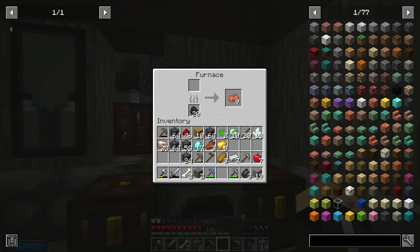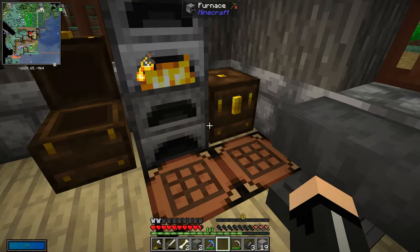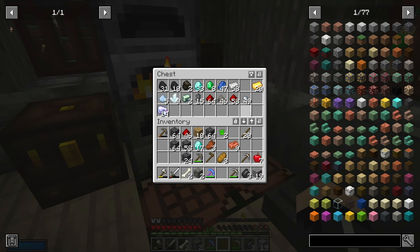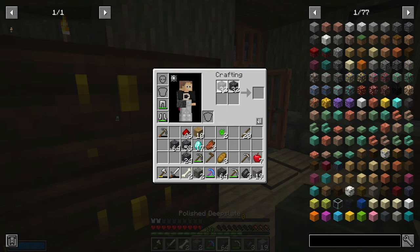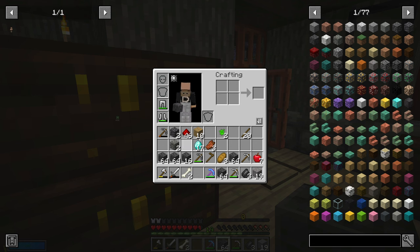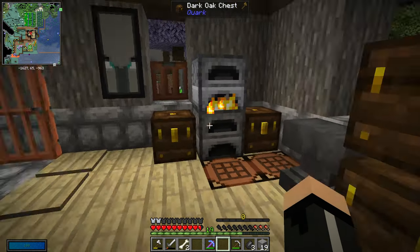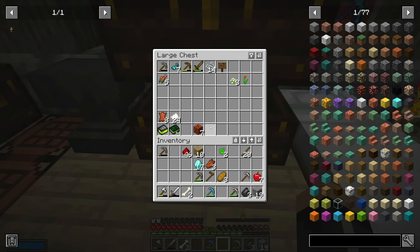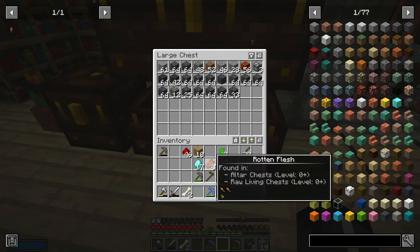I'm going to cook this up and then put the rest of this stuff in here — the iron, the copper, and all these blocks I'm going to make shiny because I'm using them on the new base. I don't need any of this flesh; we just need a drop-off box, kind of like a trash area. We'll eventually have some storage systems going on here.